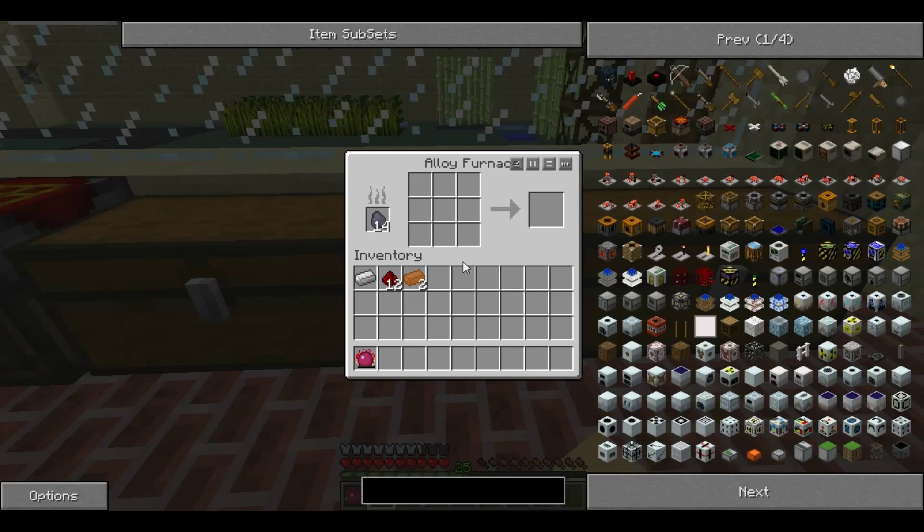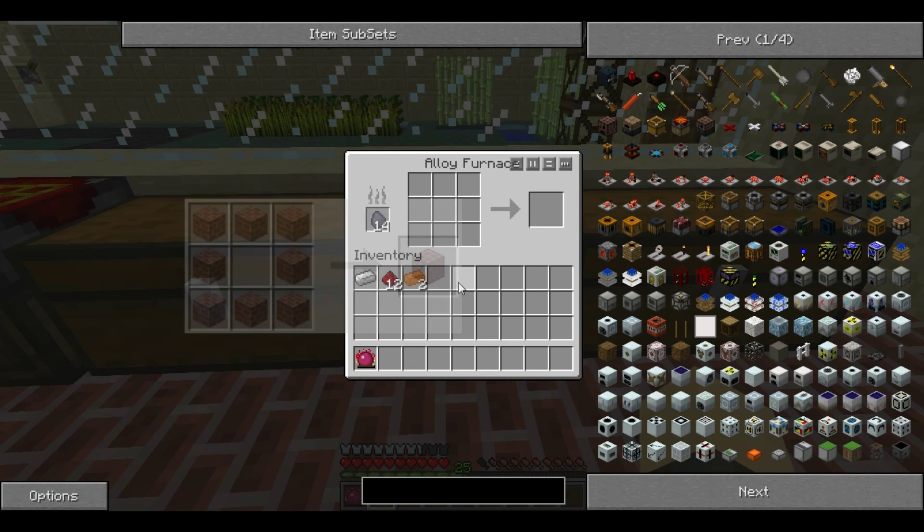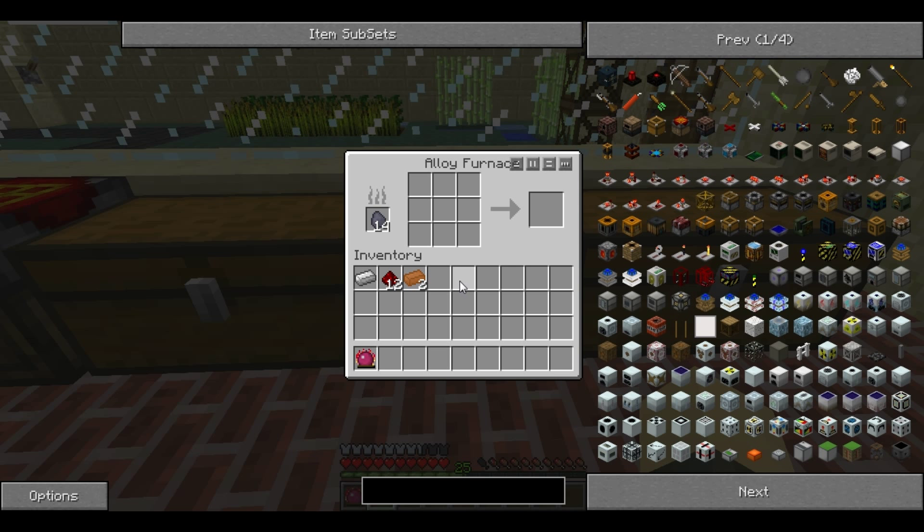For this you'll need your alloy furnace and fuel for it. We are going to be making red alloy wire. For this you need red alloy, which is produced by putting four redstone and one copper or iron ingot. Iron is worth over three times the EMC of copper, so it's a good idea to use copper, but to show you it does work I will be using both.